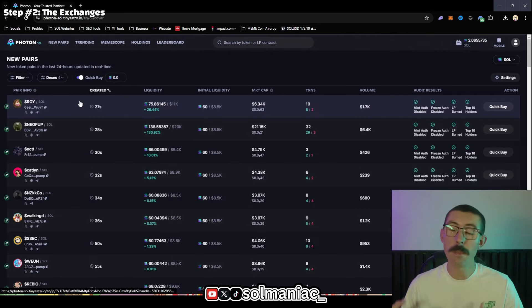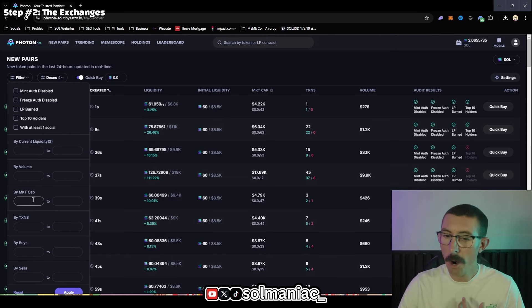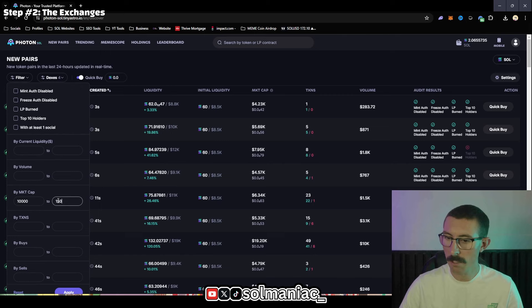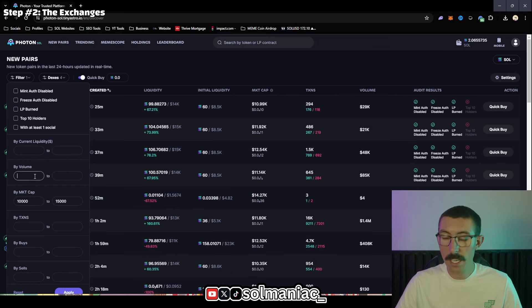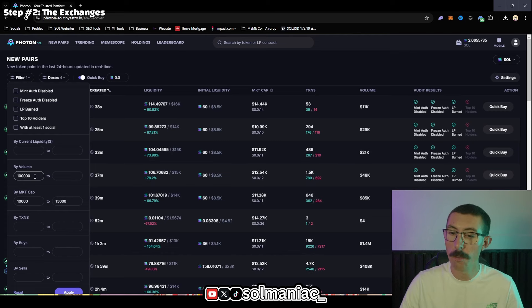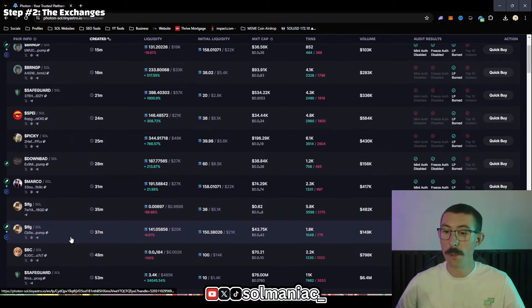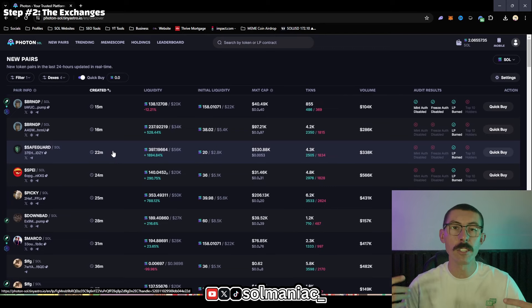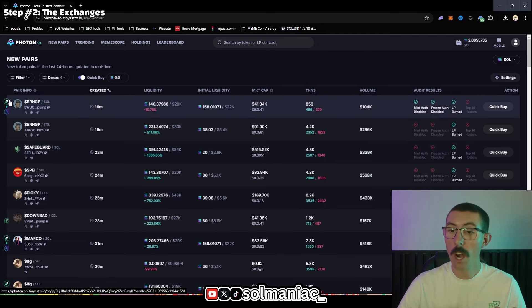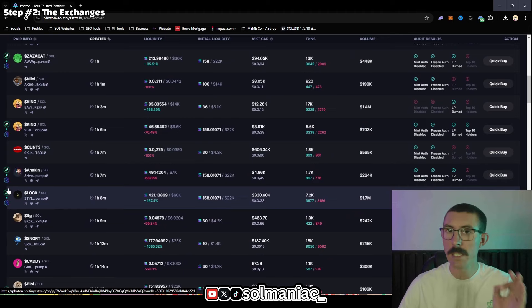Next, set up your homepage filters. Say I'm trying to get a good early entry on a coin not yet listed on Raydium — I'd set the market cap filter to $10,000–$15,000. You can also filter by volume, like $100,000 or more, so you see coins that have had significant trading activity recently. You can see if a coin has graduated from Pump.Fun to Raydium or is still on Pump.Fun. That's all for the Photon Exchange — let's move on to the next exchange.